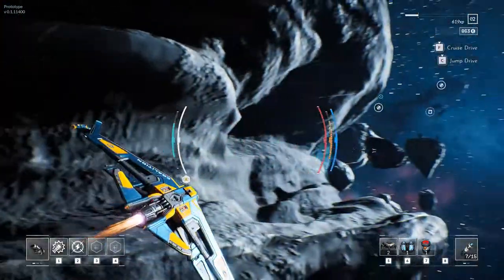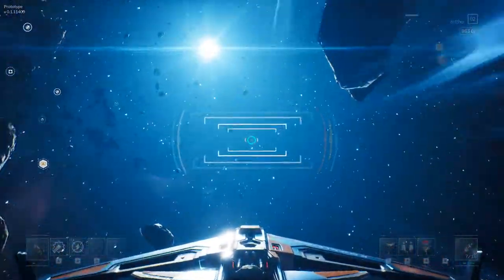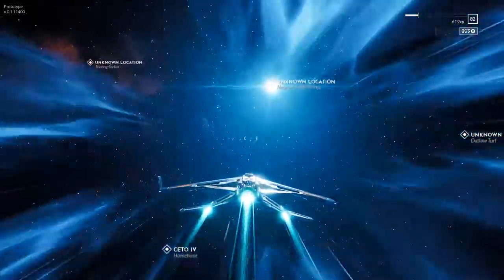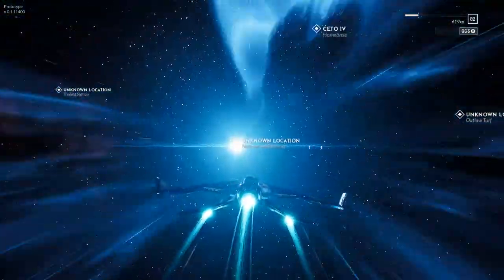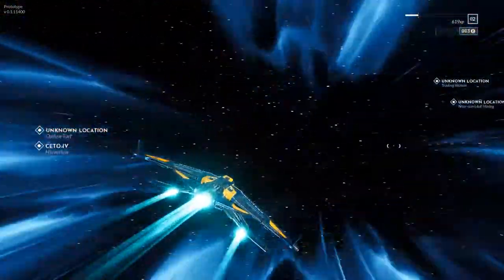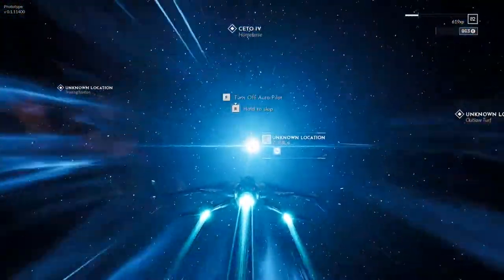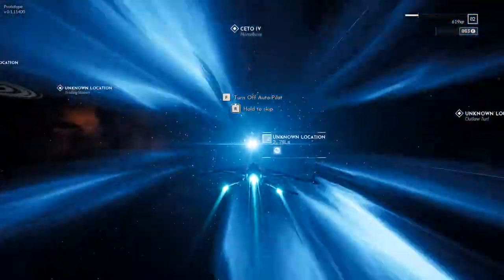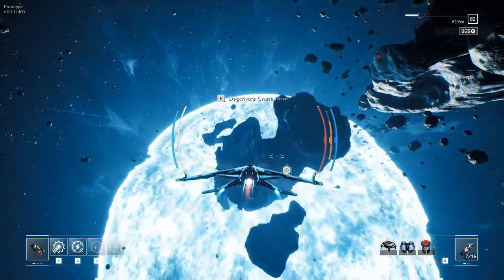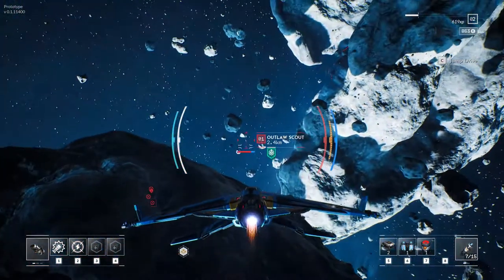I'm getting tired of this area, so we're gonna do a jump now. We can go to different locations depending on which way you aim. We're gonna go to the near sun area. We can watch the jump animation or just hold R to skip. We can turn off our cruise drives whenever we want. There's a bad guy close by — an outlaw scout.